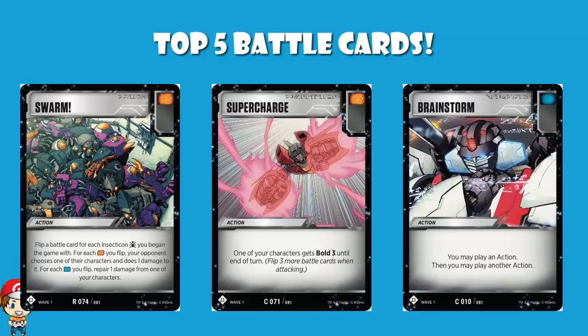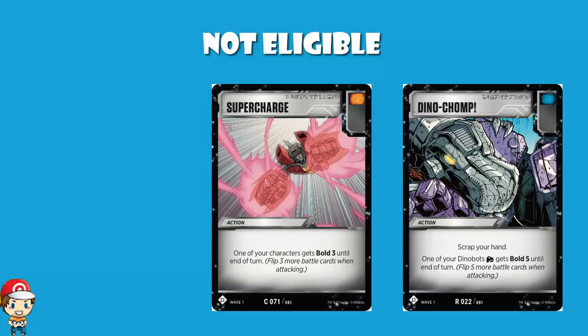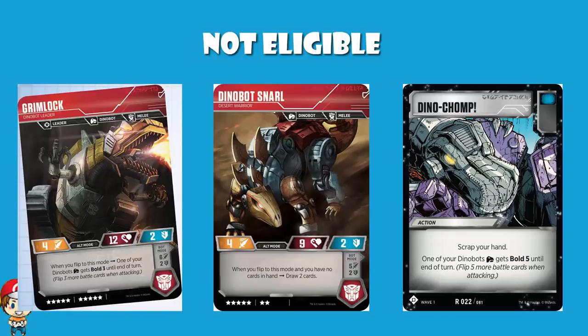Before we start off, there were a few that I decided were just never going to make the list. Dino Chomp is a phenomenal card that lets you scrap your hand and then you get Bold 5. Bold 5 is nuts — Supercharge is the best you can do otherwise and that gives you Bold 3. Bold 5 is over the top good. And the 0 cards in hand isn't a big deal because you've got Dinobot Snarl in alt mode that lets you draw 2 cards if you've got an empty hand, and Grimlock in alt mode gives one of your Dinobots Bold 3.